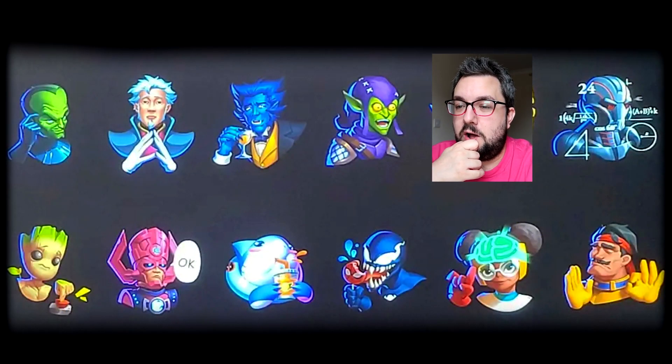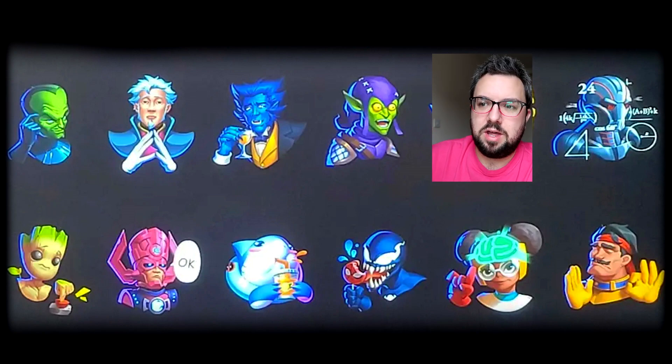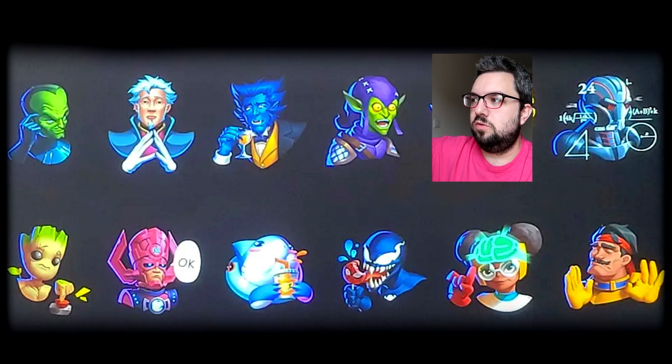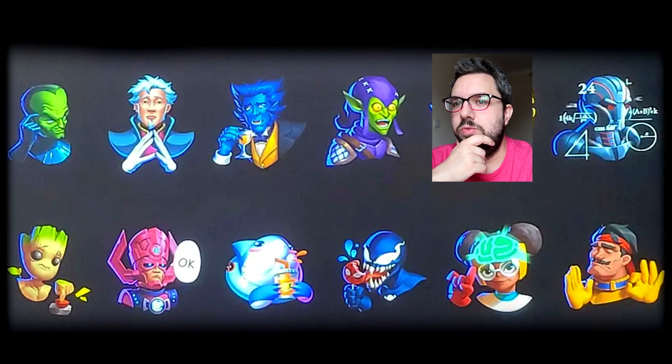Going to be really interesting to see how we actually obtain these — whether they're going to be in bundles, sold separately — and also how they actually work. Like, once you've got all of these different emotes, can you swap ones out and pick and choose? The ones that I would find most useful here — I really like the Groot one.